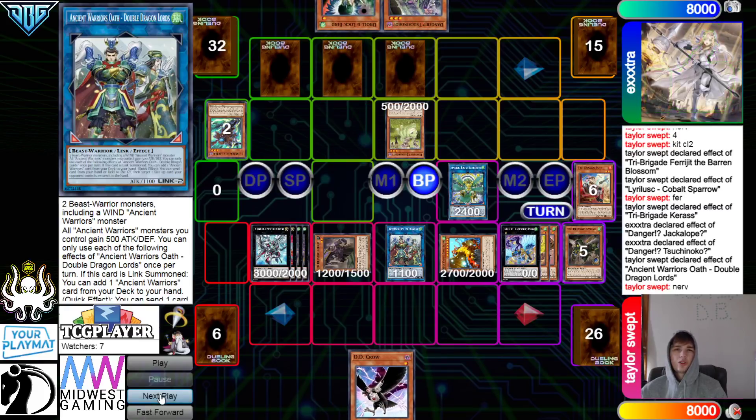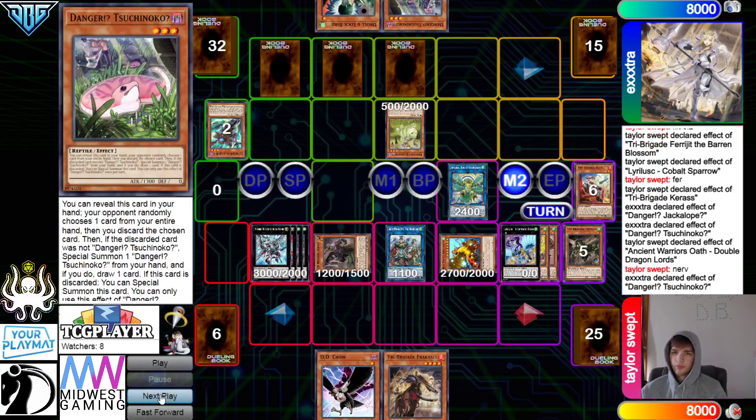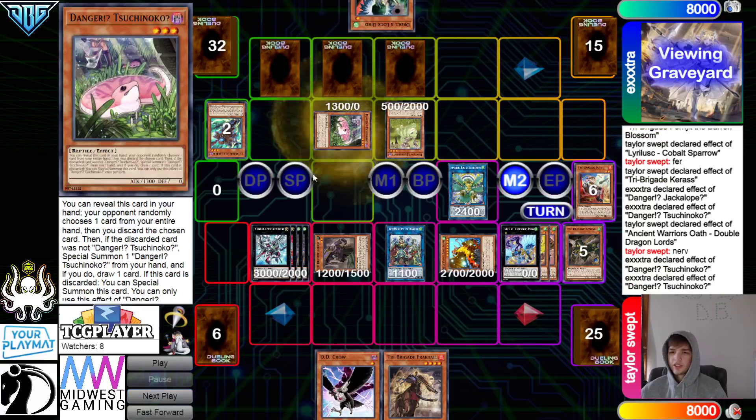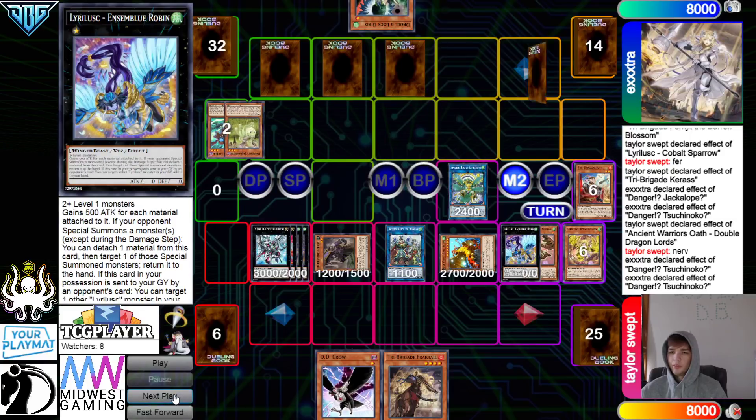But they activate Double Dragon Lords to bounce that. Then Nerval effect to Surge — Nerval grabs Fractal. Then Main Phase 2, Snake effect hits itself. Snake Graveyard effect — summon that out, overlay for Breaksword. Then bounce that.